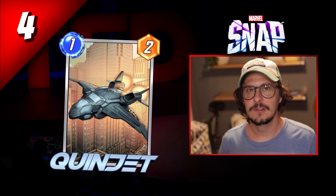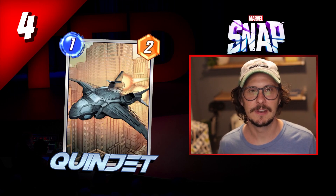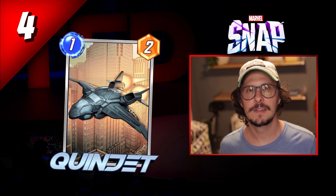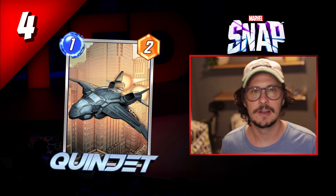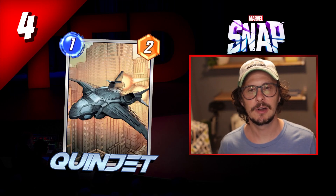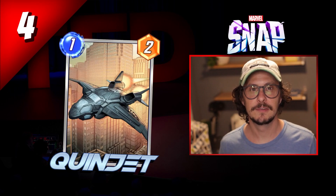Number four is Quinjet. He doesn't get enough credit for being as powerful as he is. He's kind of overshadowed by other premium one-drops like Sunspot and Iceman, but this card elevates Devil Dinosaur in a very profound way that isn't discussed enough. It makes the value engine of Devil Dino work better. As you grow your collection with things like Maria Hill, Agent Colston, or Mystique, it just fits into the deck, makes it a little more sneaky and less linear. If I was new to Pool 3, I'd prioritize picking him up.